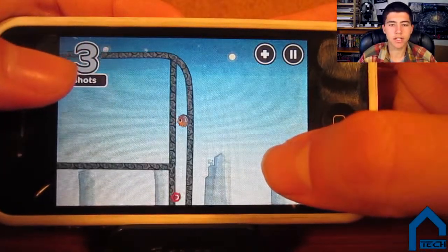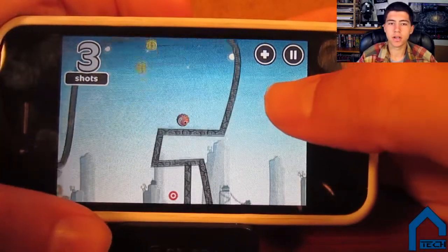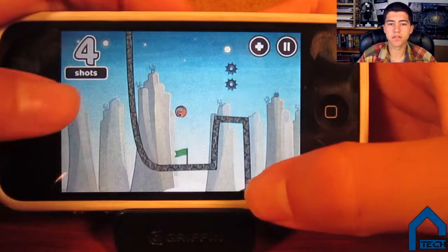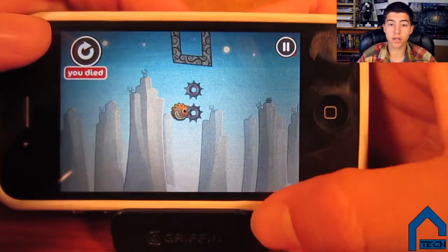To create a trampoline, just tap simultaneously with two fingers. You can create different levels of strength of trampolines by how far away your two fingers are, and the placement of your fingers determines the angle and location of the trampoline as well.